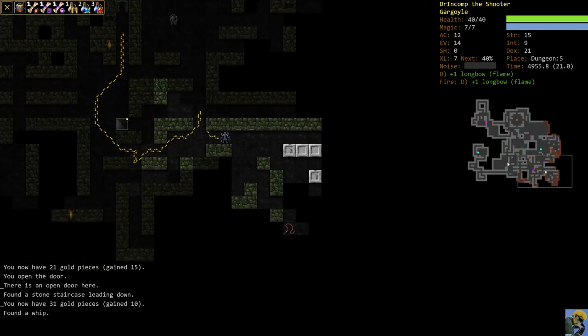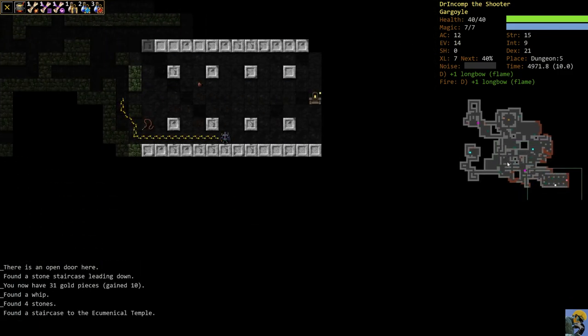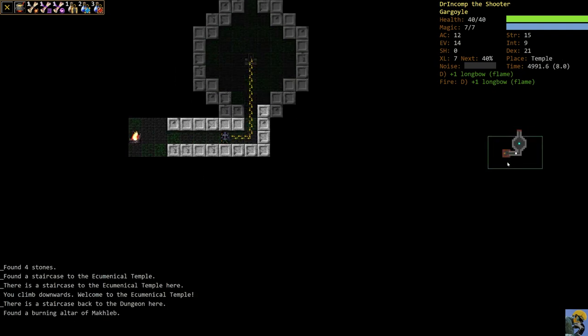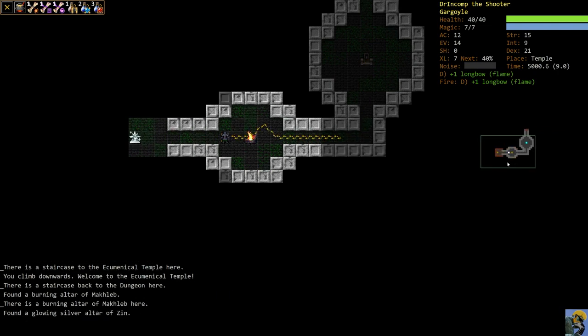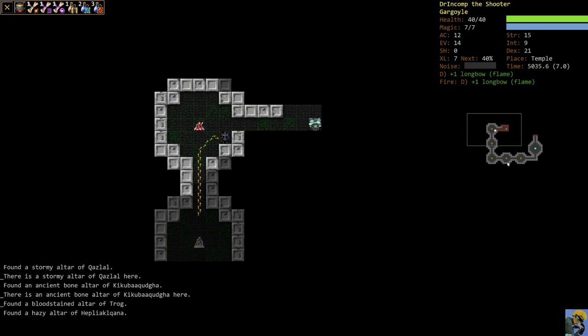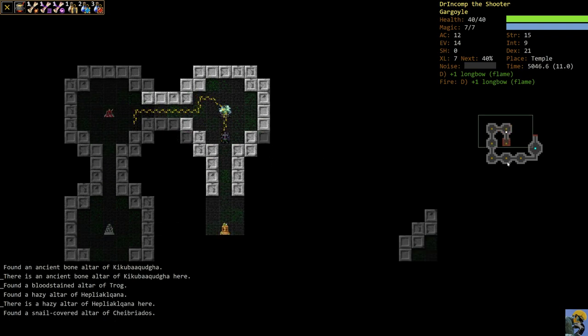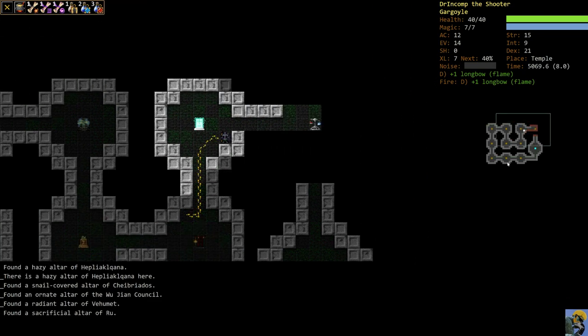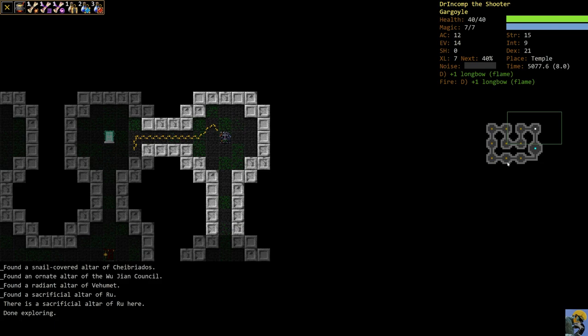The black bear would have been much easier if we'd had this longbow, but now we're good. We're going to save up for that cloak for a bit more armor class. We found the temple — it was on D5. The temple can live anywhere between levels 4 and 7 roughly. We found it pretty reasonably. Exploring it, there's Makleb, Zin, Quazlal, Kiku, Trog — our good buddy — Hepliak, Cheibriados, Wujian, Vehemut, Ru, and that's it. No Okawaru — that was what I wanted to go with, that was my ideal pick.